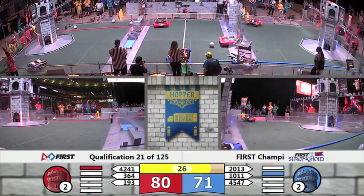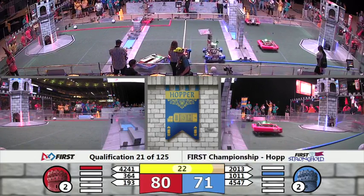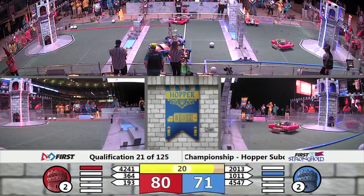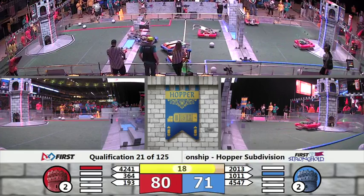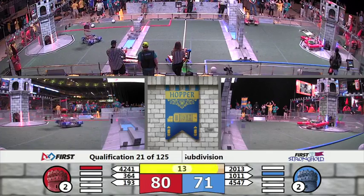Red alliance 80, blue alliance 69. The portcullis has been opened. 364 walks through. Three blue robots in the neutral zone. 4547 escapes that — they gather and they scatter.